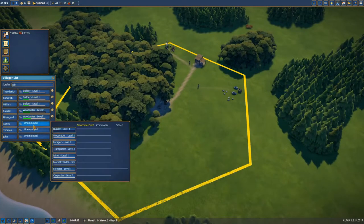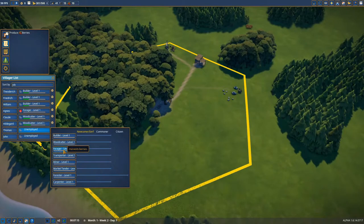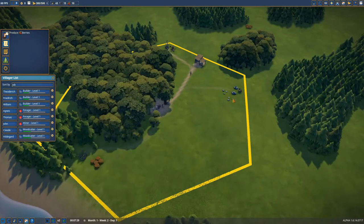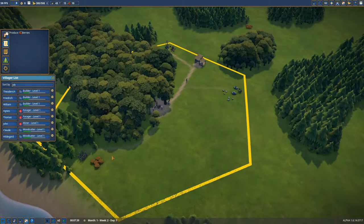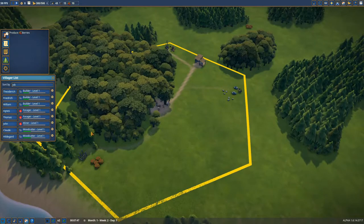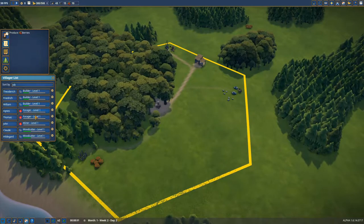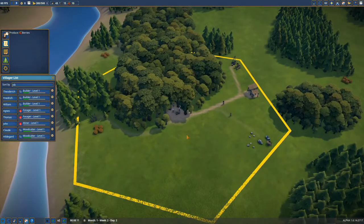If you start to plan ahead, one of the things you can do is already tell these two people they will become foragers, so as soon as this hut is done they will start working there. We also need a miner to mine stone. Since we won't be doing too much building at the same time, once this one is done I will also assign one of the builders to be a miner, so stones will come in a little bit more quickly.